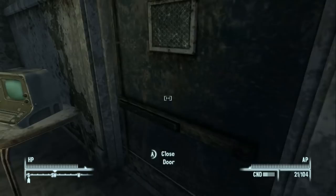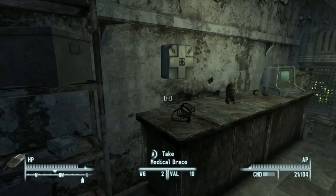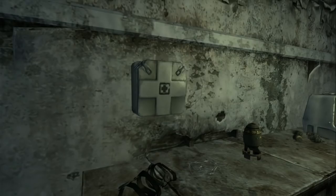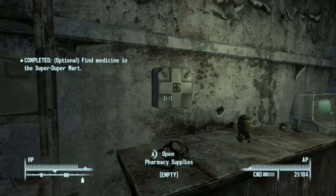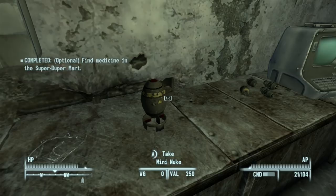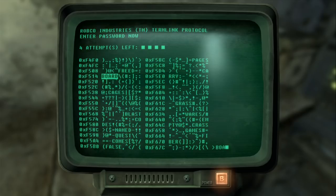Inside the pharmacy is a whole bunch of stuff — various supplies useful for schematics. We find pharmacy supplies and take them to satisfy the optional objective. We also find a mini nuke — always take those when you find them. There are frag grenades as well and an Automated Maintenance terminal rated Very Easy that we can actually hack.